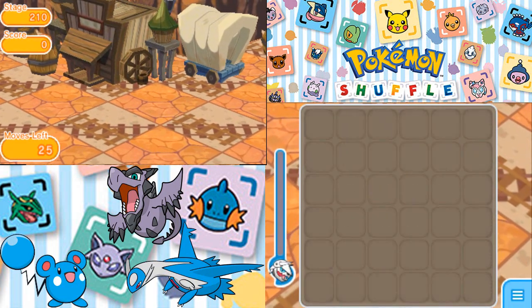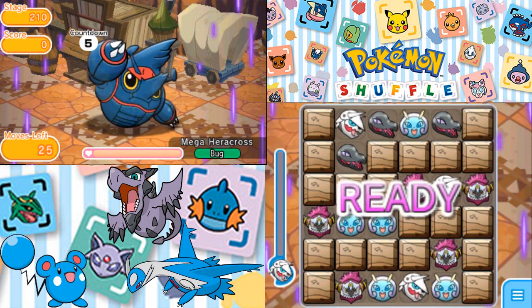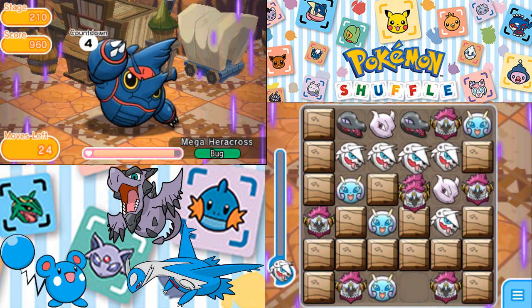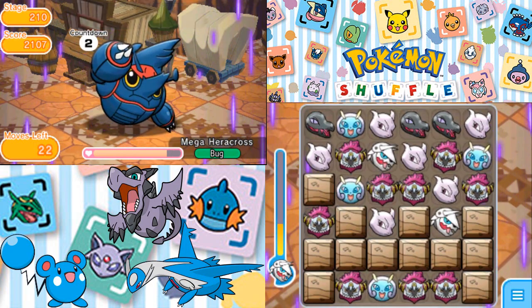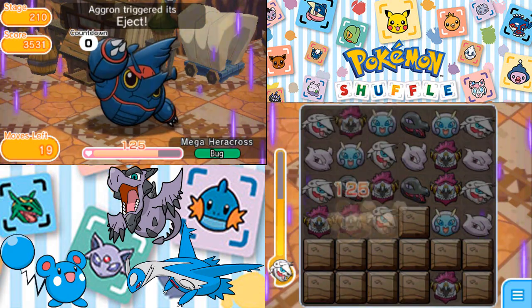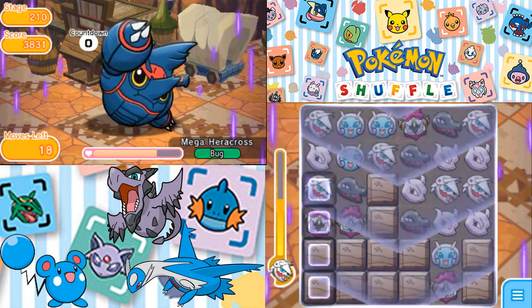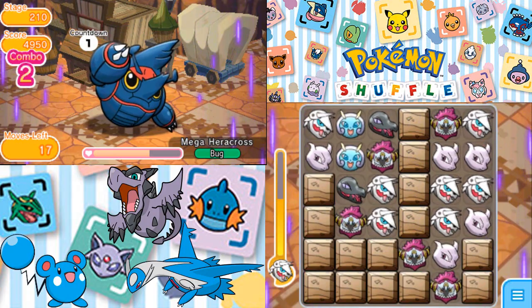We've got 25 moves to do this. Here we go. Salazzle, I need you to come through. What am I doing? I need to get that Mega off. Let's do this. Salazzle's coming through. We got a typeless combo that we can't do anything with unfortunately. Fortunately Salazzle has been working pretty well.